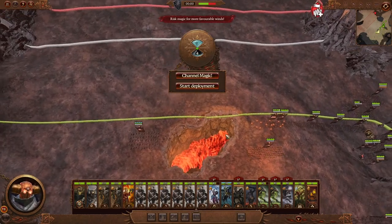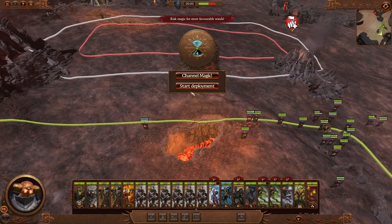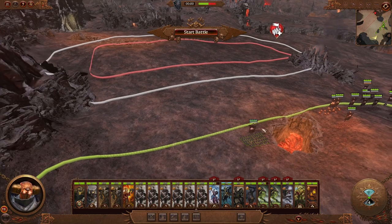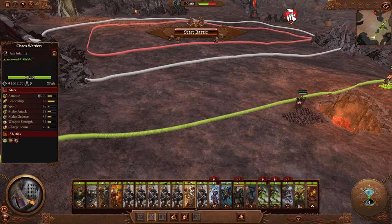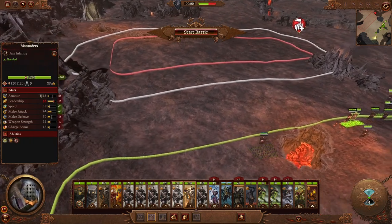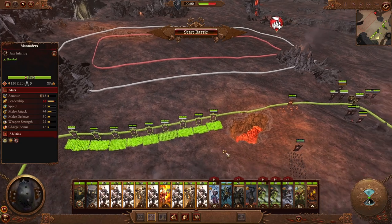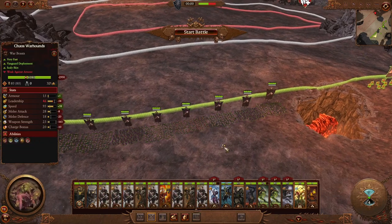We have this big pit in the middle of our deployment zone, so we kind of have to deploy on one side of it. I think we're just going to go on the left side, so we can use this mountain and the pit to make a little bit of a choke - not exactly a choke, but at least protect our flanks so we can have a pretty secure line. I'm going to assume they'll deploy close by, so we'll put our stronger stuff a little bit further to the right and the marauders will deal on the left.